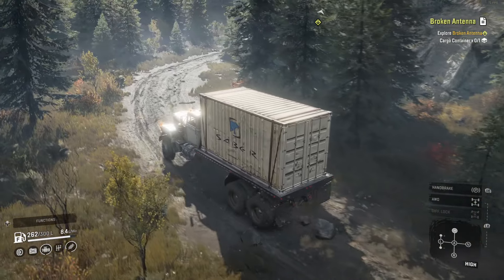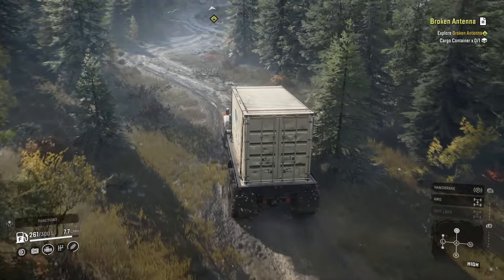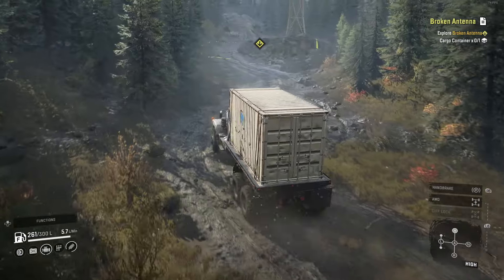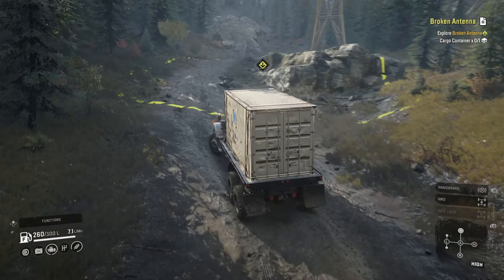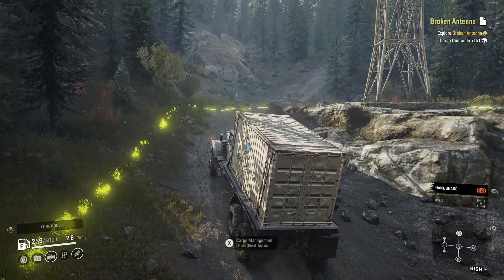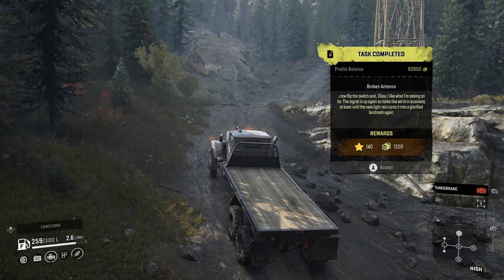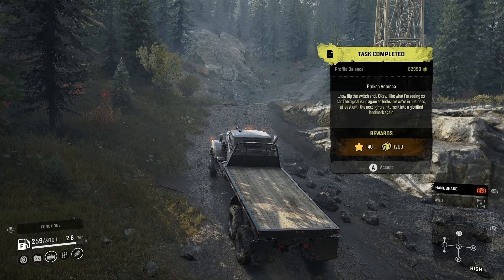Good thing it's raised. And there is the destination. So I take it this is multi-staged, since the mission said 'first thing' or something like that? Cargo management — hold next action. Cargo management — unload. Now flip the switch. I like what I'm seeing so far. The signal is up again so it looks like we're in business — at least until the next light rain turns it into a glorified landmark again.